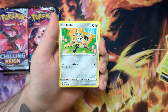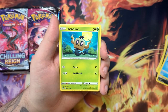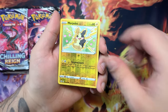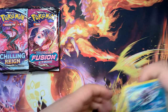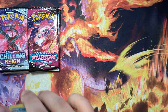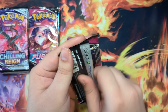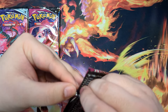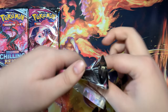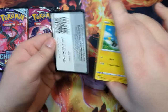But anywho, let's get into this opening. Shrubbish, Totodile, got a Phantump, got a Morpeko Reverse, and we've got a Cloyster Non-Holographic. Nothing in that one, but that's fine, we've still got plenty to go. Let's go for Fusion Strike with the Mew artwork — this better give us good luck. It's hard to open, but that means there must be something good inside, that's how it works, right?